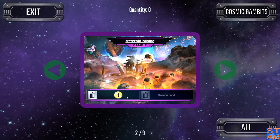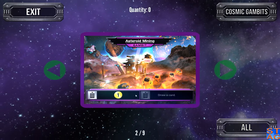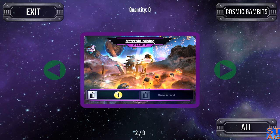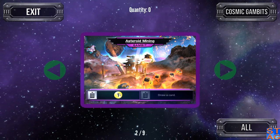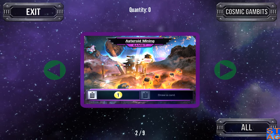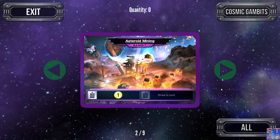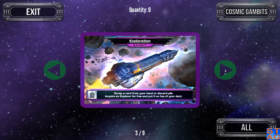Next one up, this is a two-use card. For Asteroid Mining, the first time you activate it you get one trade. The second time you use it, you draw a card, and after you draw the card, this Gambit is removed from the game.